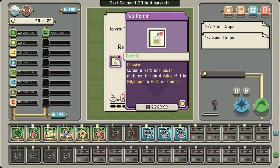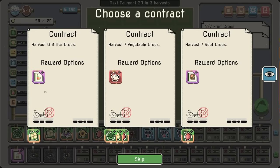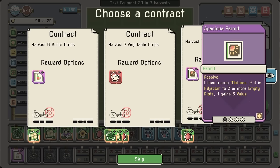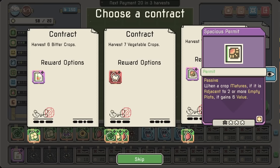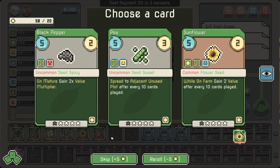We get the tea permit: when an herb or flower matures, it gains 4 value if adjacent to an herb or flower. Alcohol permit: fruit or seed matures, 4 value if adjacent to a fruit or seed — we do actually have some fruits, but only one. We do have a chicken: new chicken after every 30 seed crops harvested. Or when a crop matures adjacent to empty plots, 6 value. I think I'm just going to grab the chicken — we'll just sell it.